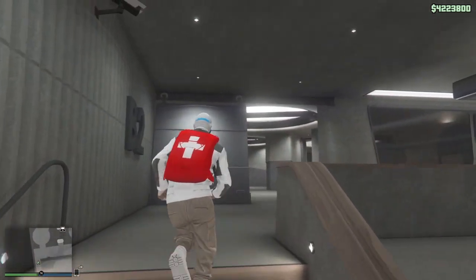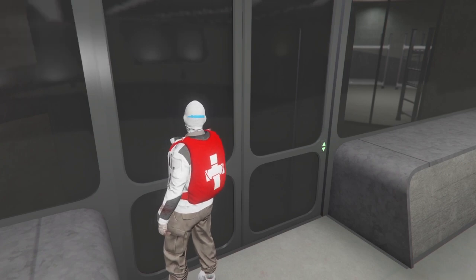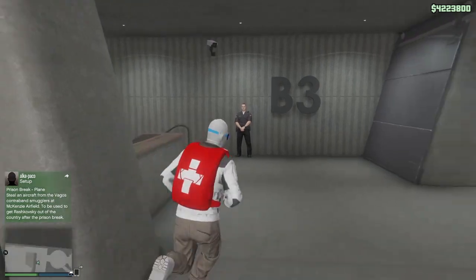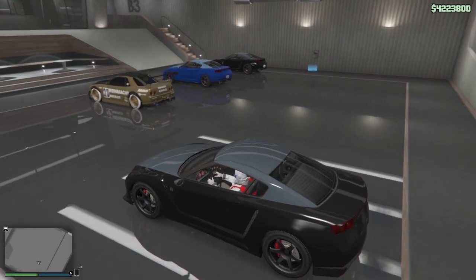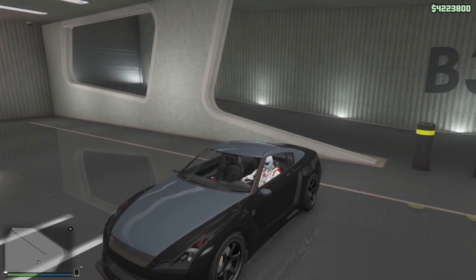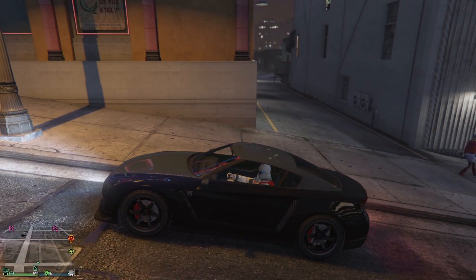Now you gotta store a few LG RH8s inside another garage in the nightclub. I have a few LG RH8s stored inside my Level 3 garage. Get inside any of the LG RH8 — make sure the car you want to duplicate and the LG RH8 are in different garages. The LG Retro Custom is in a different garage and the LG RH8 is in a different garage.